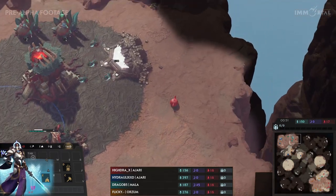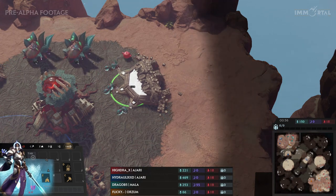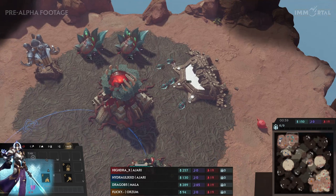However, that does put your building in danger, so you always have to be careful how you want to place it. At the top, Hydra is scouting around trying to see what his opponent has. And Drago opened with two Aether Extractors.